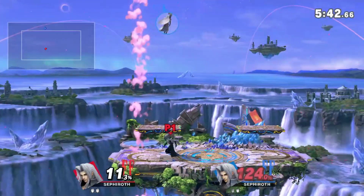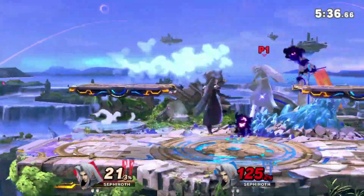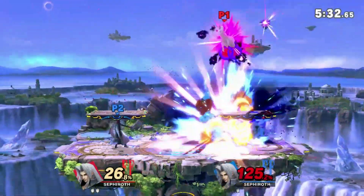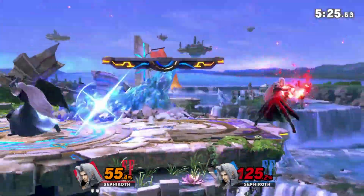Up tilt is just big - kind of like Hero's up smash except there's a scoop hitbox and it does kill. I wouldn't use it out of shield generally, but if someone is right above you and you want to poke without committing to a laggy f-smash or up smash, you can just do that and you're good to go.